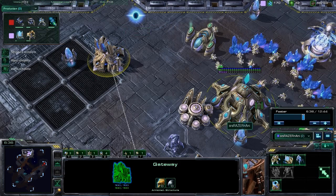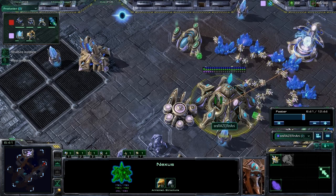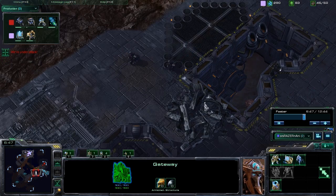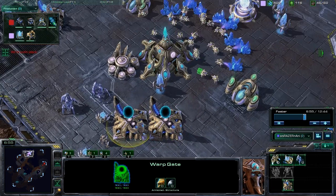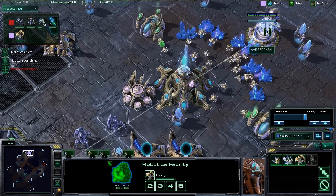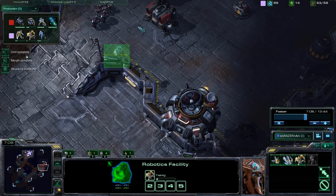As you can see, the third gateway is down. Because we were spending all of our Chrono Boost on our probes to get our economy nice and strong, we're able to support this third gateway. That third gateway dropped at 35 supply, and the second gateway came down at 30 supply. So now this is the makings of our unit composition — three gateways and the robotics facility. Getting out that Immortal, and moving in our observer.